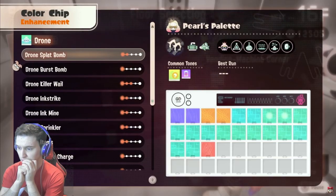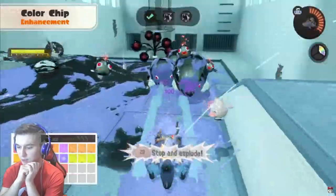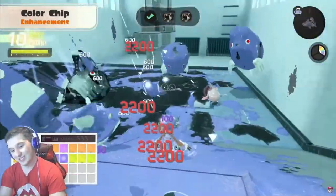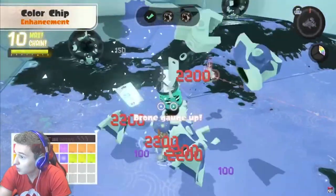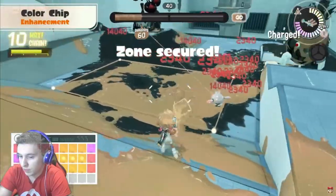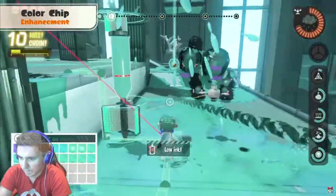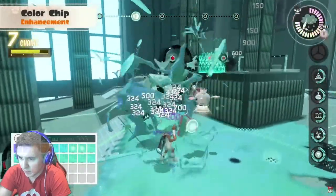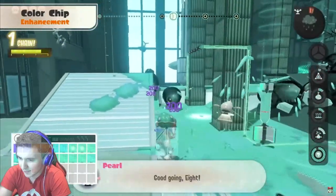For example, you can adjust the features of your main weapon, activate your special weapon in rapid succession — this is cool. Wait, is that charge up? Wow. Widen the explosive range of your bombs — that's massive. You can also upgrade the pearl drone, who can support you in combat.